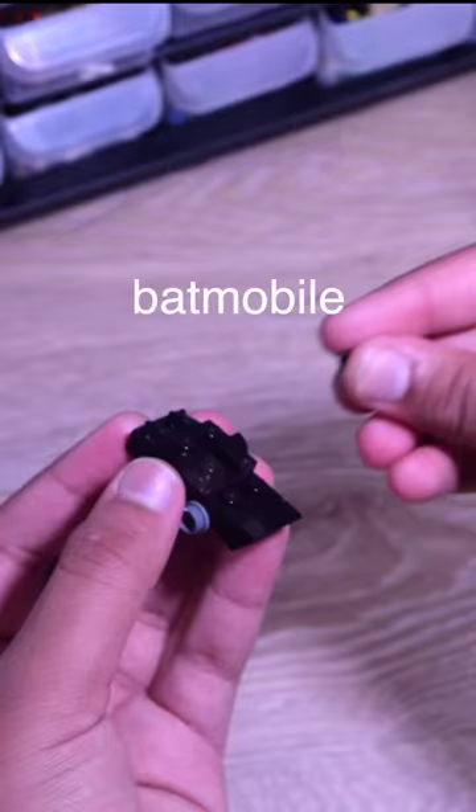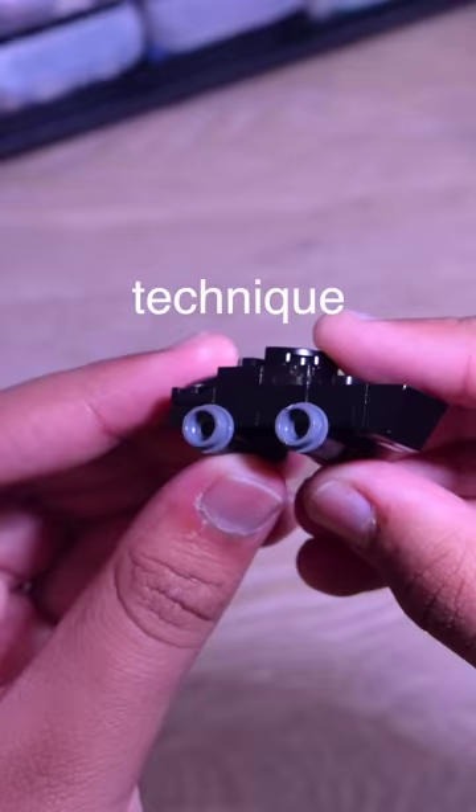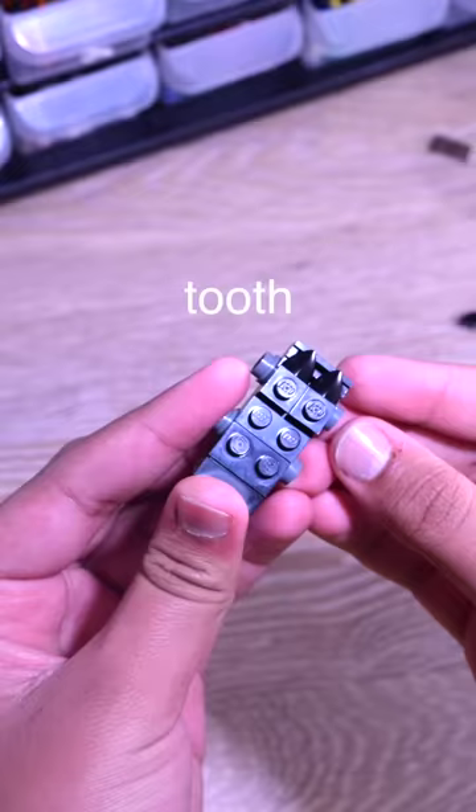For the 10 second build, I hastily built a mini version of the newest Batmobile design. I used this cool reverse stud technique for the tires, as well as these black tooth pieces.